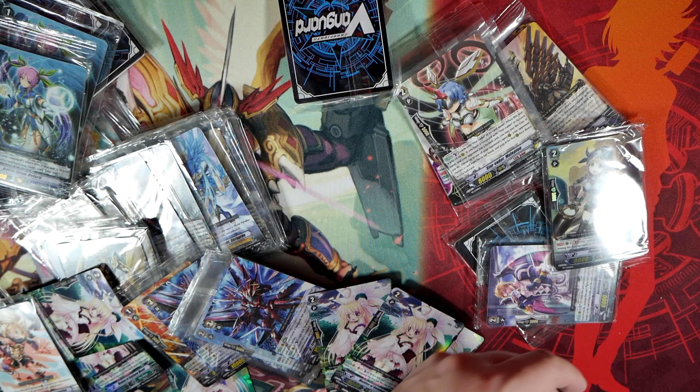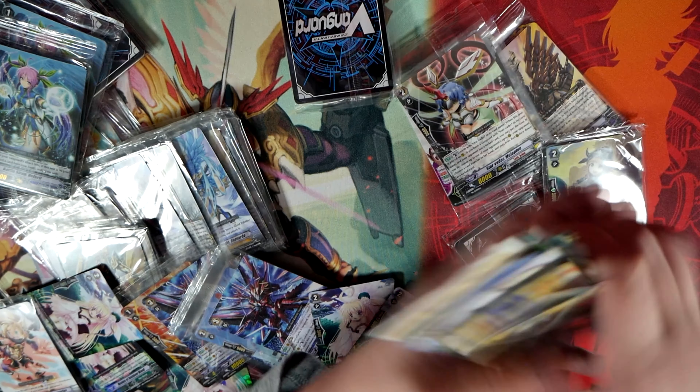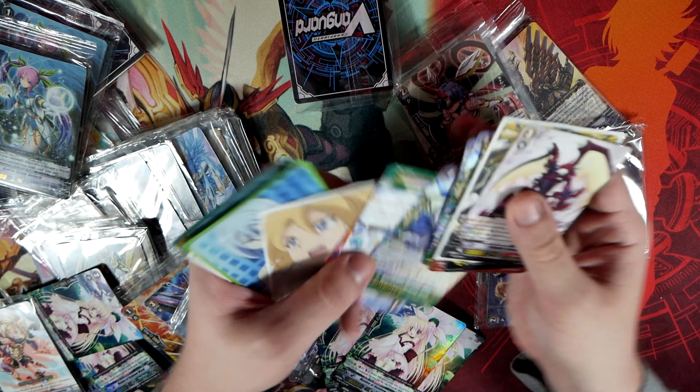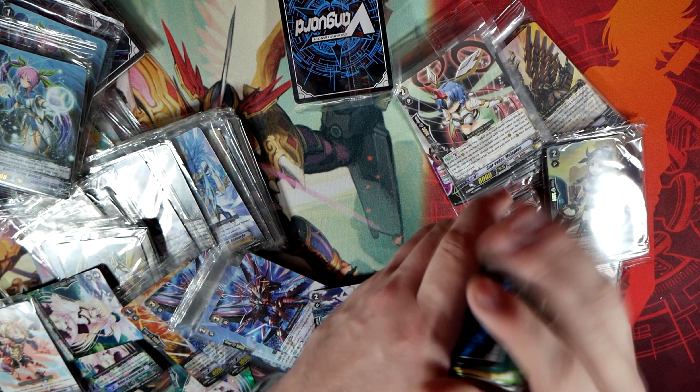I've got a bunch of markers here — just a bunch of random markers. We got two Lovely Companions here, just a bunch of different cards. Oh, Dragonic Overlord from the original trial deck right there! Trying to go through this as well as possible but it's kind of hard considering I don't know what half of this stuff is.